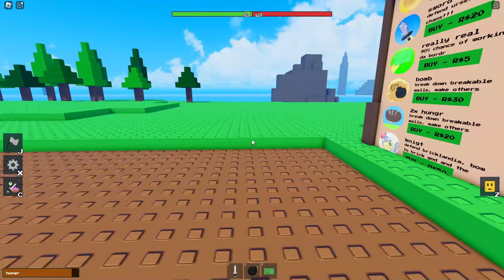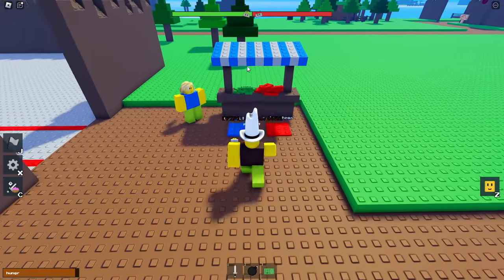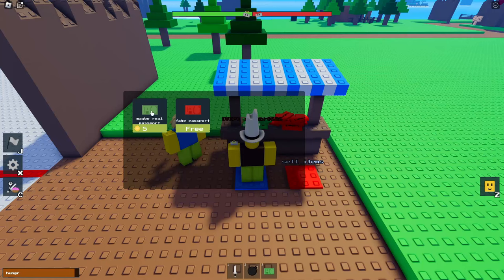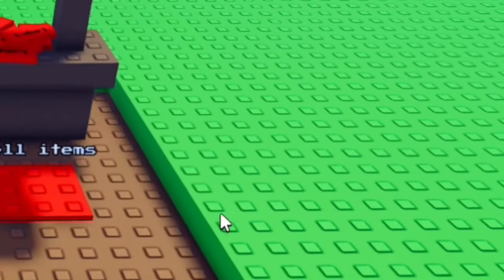To cross the border you could get a real game pass for like 50 Robux, or you can walk up to this stand and purchase either a free red passport — which won't get you in since it has a low chance — or a maybe real passport, which will be 70% more likely to get you in.